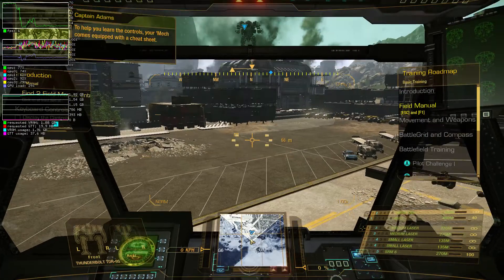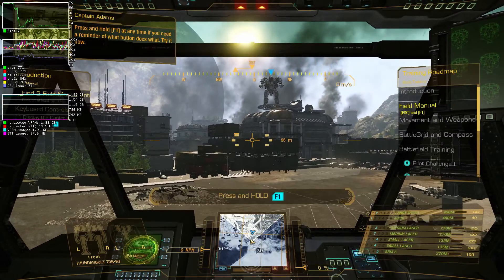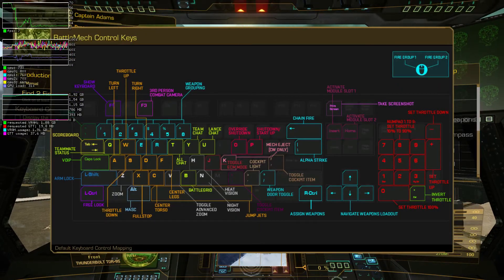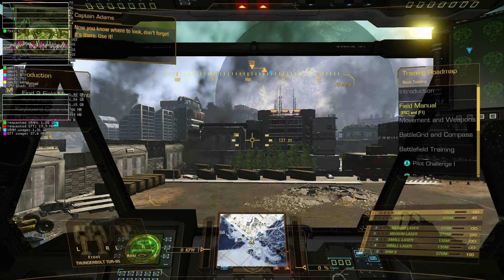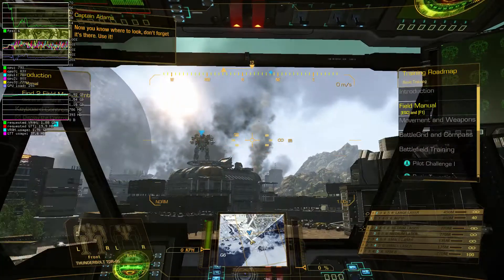To help you learn the controls, your mech comes equipped with a cheat sheet. Press and hold F1 at any time if you need a reminder of what button does what. Try it now. Now you know where to look — don't forget it's there. Use it.